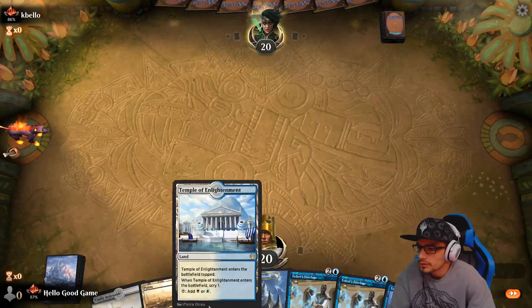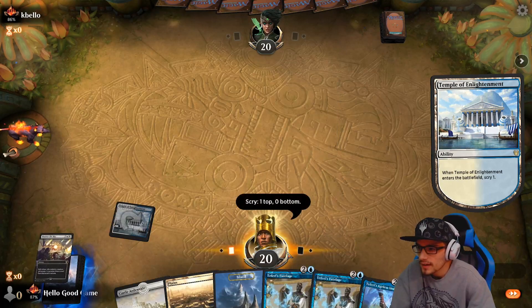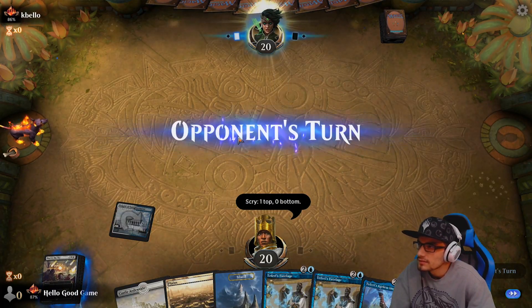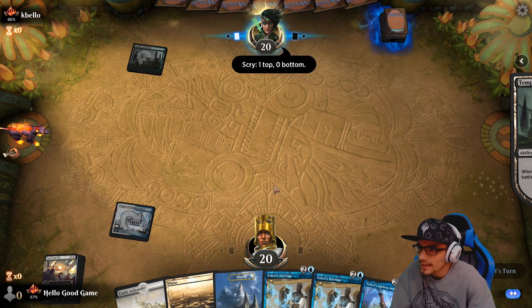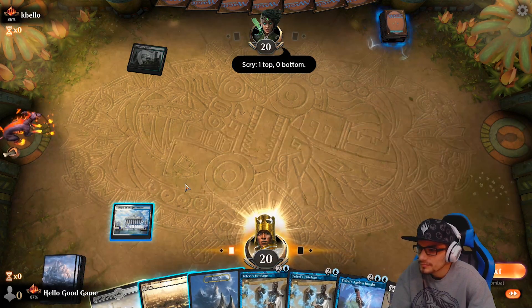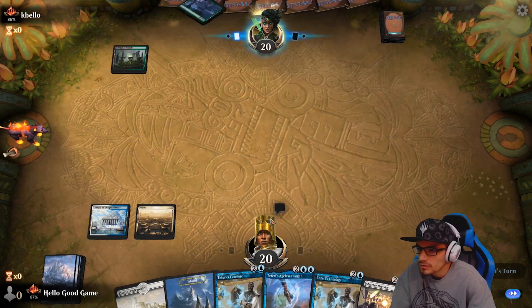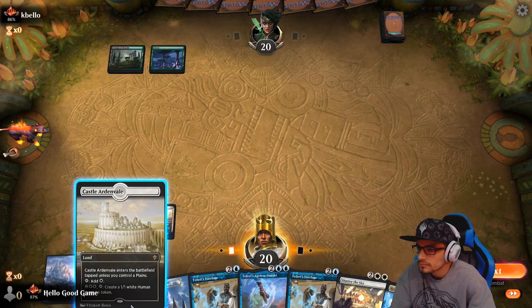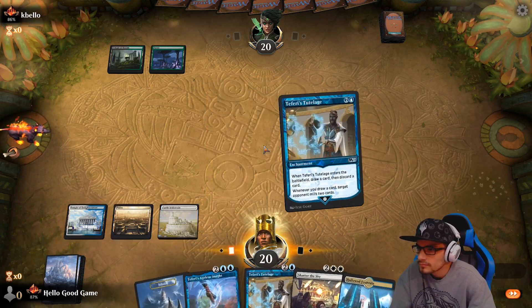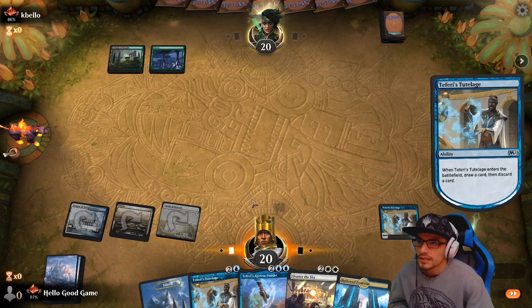We get to go first — nice lands. We're looking for Shatter the Sky and we finally find a copy right on top. Now all we need is an aggro deck. Could just be a ramp deck, that would be sad. Moving our Tutelage into our Ageless Insights — that's pretty cool. We could actually double down on our Tutelage, so this is going to be pretty aggressive.